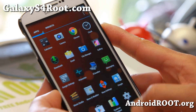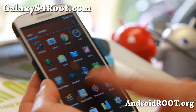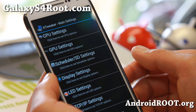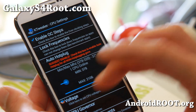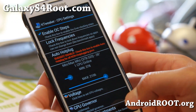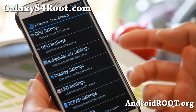As far as really tweaking the speed on this ROM, it is so fast without even overclocking. But if you're a hardcore gamer and want a little bit more oomph, go to the KTweaker app and go to CPU. I recommend a max of 2.106 GHz — I find that's the maximum; if you go higher it gets a little unstable. Make sure you hit 'Enable OC Steps' and check that to 2106 — 2.106 GHz.